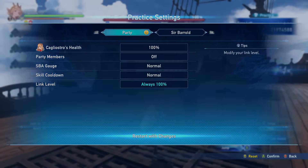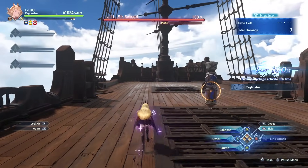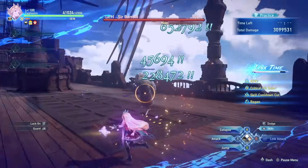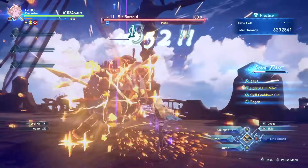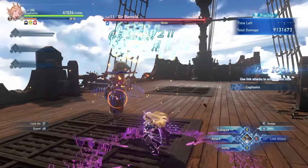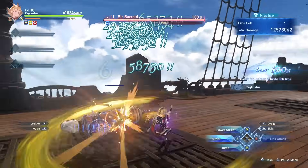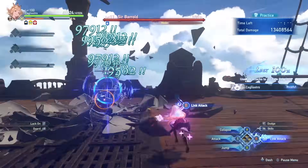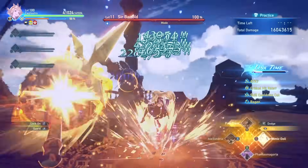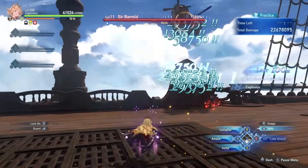For Link Time specifically: enter Link Time, Charge Collapse, Pain Train, Mimic, Collapse, Alexandria, Collapse, Pain Train, Mimic — just use skills as they come up off cooldown into charged Collapses. If you know you won't have Alexandria or Mimic Doll up, just pop Pain Train. Full charge, wham, full charge — she's pretty straightforward and very spammy in Link Time.